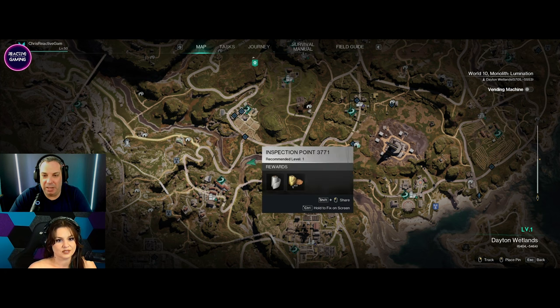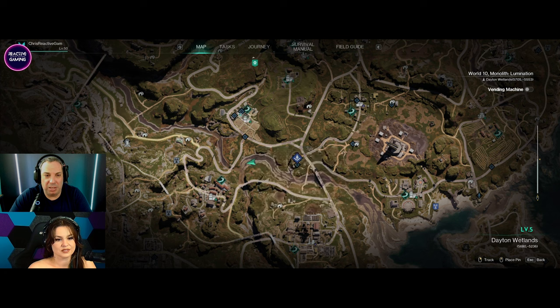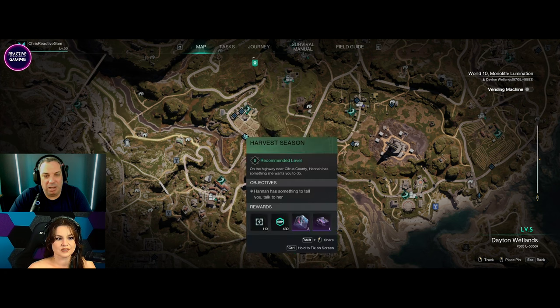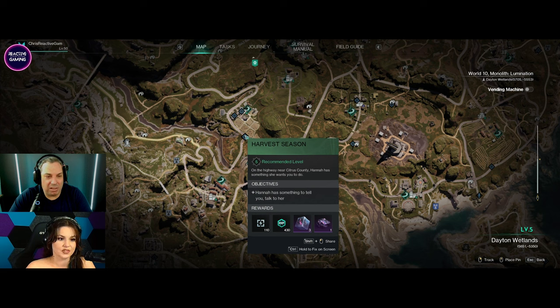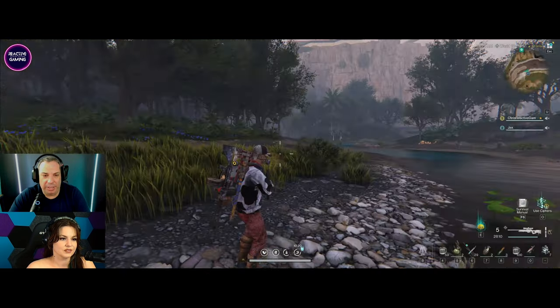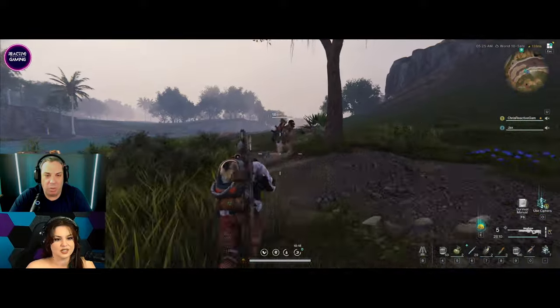Around here you'll also see a lot of these little blue tasks, and these ones are really good to do alongside the wall tasks because they generally lead in the same general area. You're going to be doubling your XP and basically doubling your money as well. So this is why we think this is a good idea. This area is really, really rich with all sorts of minerals.